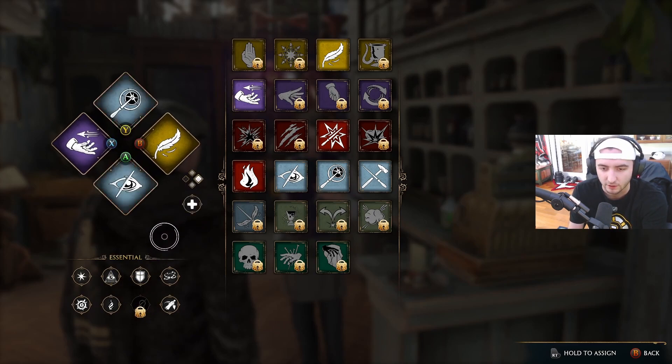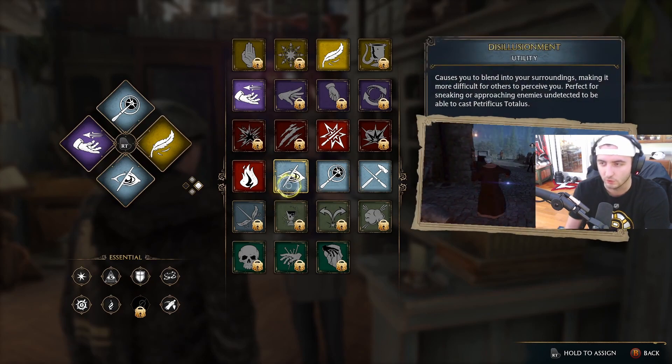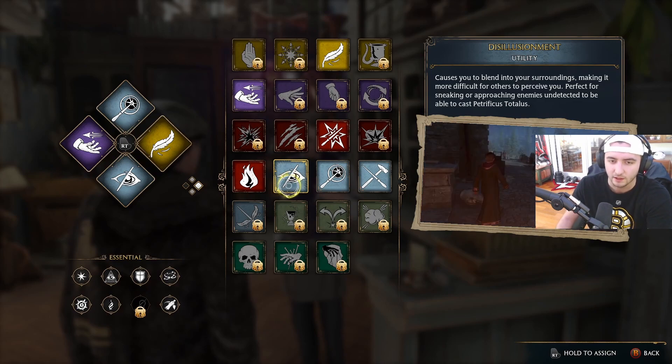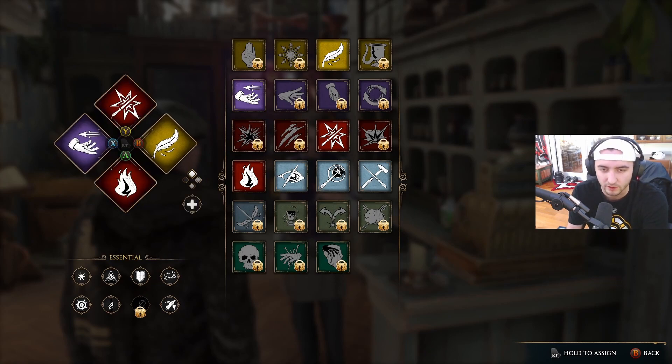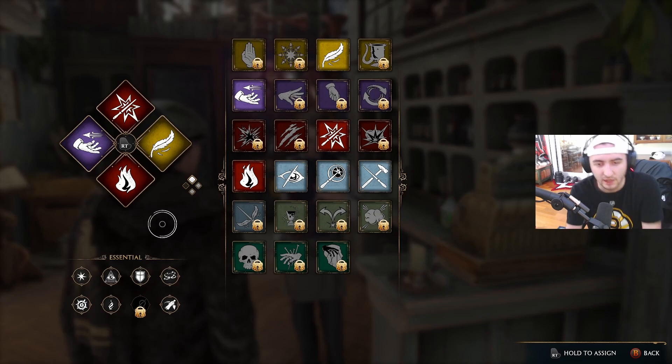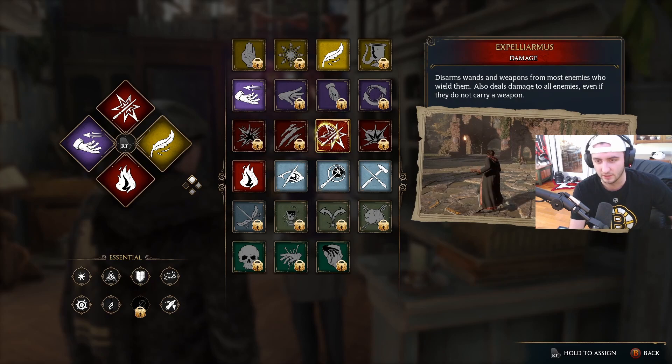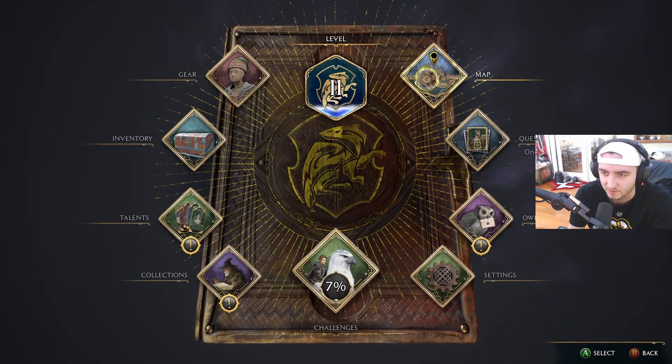I now have different spell brackets. I made this one kind of an exploring set, so I'll have Lumos if I'm in a dark area, Disillusionment if I need to sneak by some guys, Levioso if I need to pick something up, and Accio if I need to pull something to me. The top one is my main battle set — I have Incendio, Lumos, Levioso, Accio, and Expelliarmus. I'm still trying to memorize all these different spells, but we're getting there.